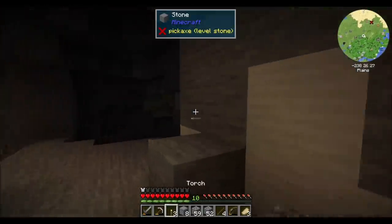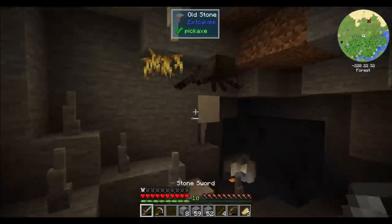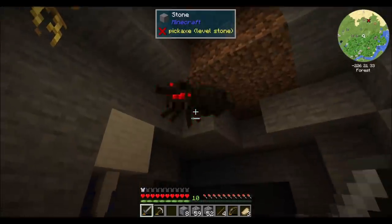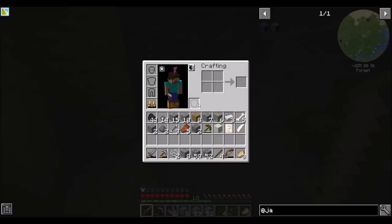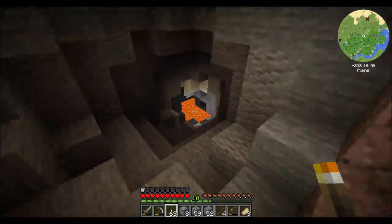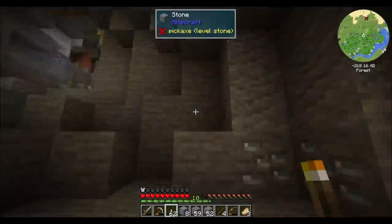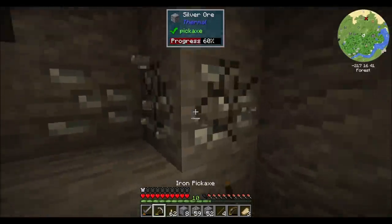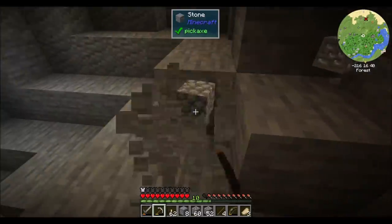Luckily, I am a Minecraft pro. I know how to take them on. I already ran out of torches? That is very shenanigans. Getting down to a deeper Y level finally. Some sulfur from Thermal — I'm not sure we need that right away. Being a little picky and choosy about the ores since my inventory is pretty full.